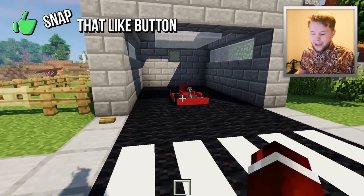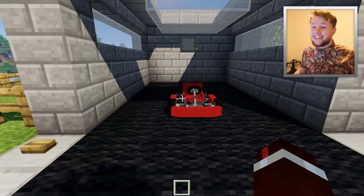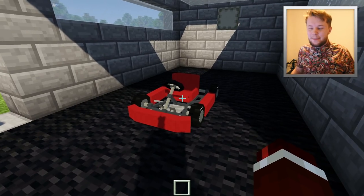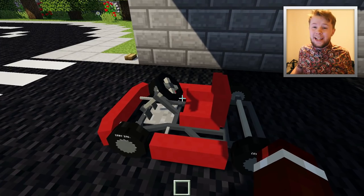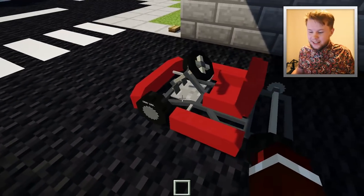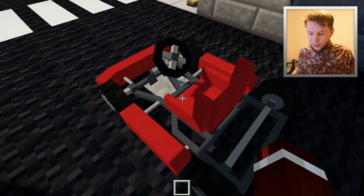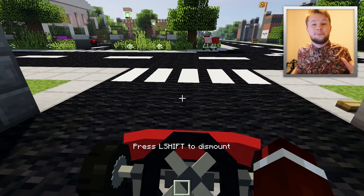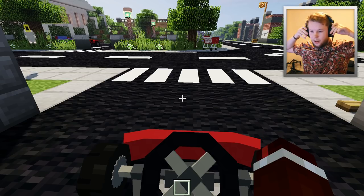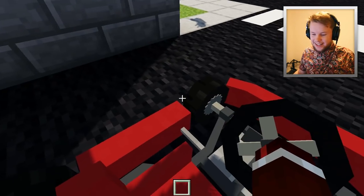Oh, baby mama — here it is guys! This is the go-kart and this thing absolutely goes. This is actually the fastest vehicle in the mod now, and it will actually go, I think, 20 blocks per second. The second fastest vehicle is the ATV which goes 15, so this one goes significantly faster than the ATV, which is crazy. And it's also got some custom sounds too — I'm going to put it on my headset because I actually want to hear it. I love the sound of it. Oh yeah, listen to that — that is the sound of an engine.